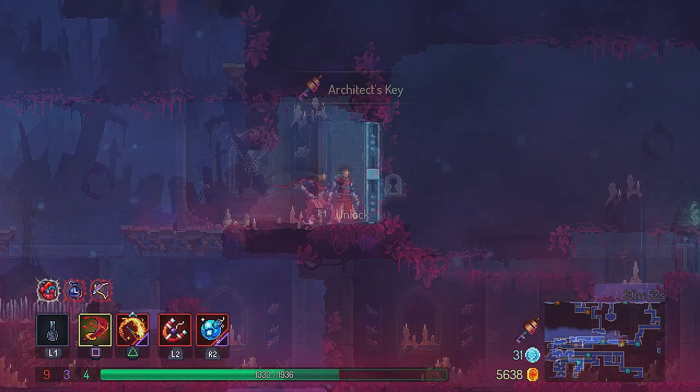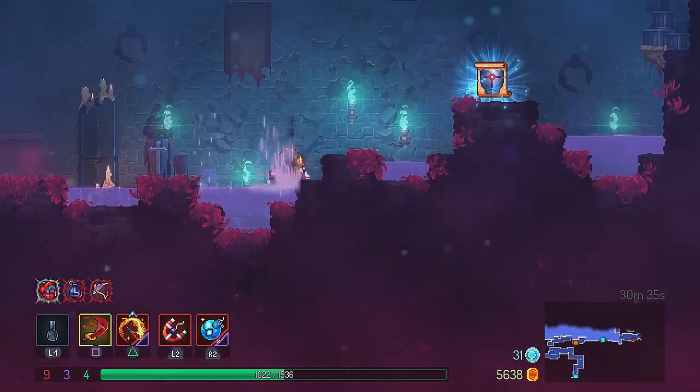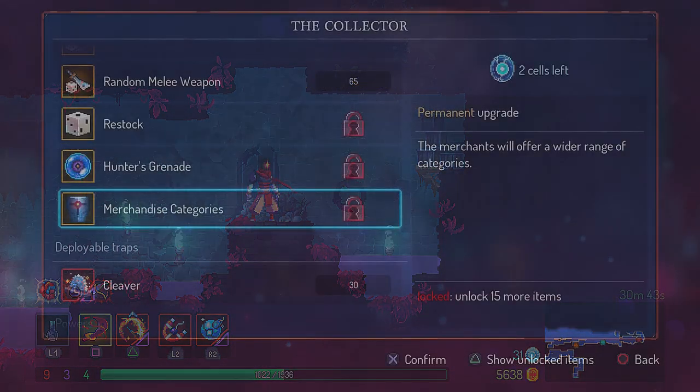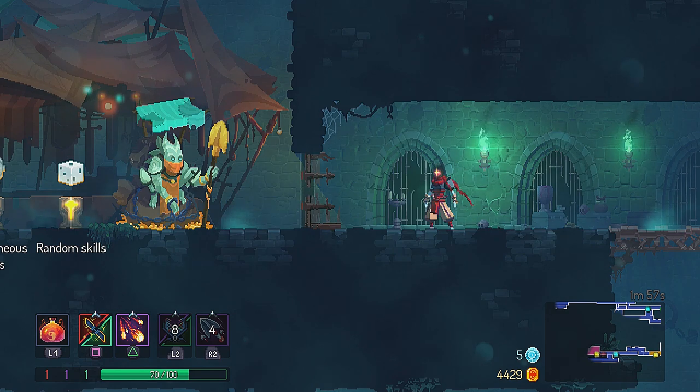Once you have found the key in the wall, head back to the locked door on the far right of the level and you will find the merchandise categories blueprint. First you have to turn this blueprint in at the collector, and you will need 300 cells to unlock it — I believe, I'm not sure, but you need a lot of cells.